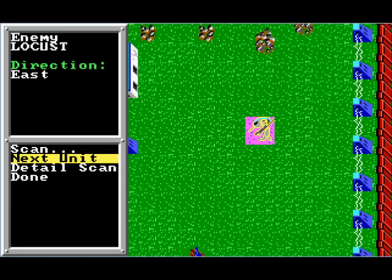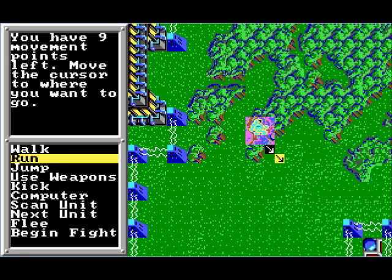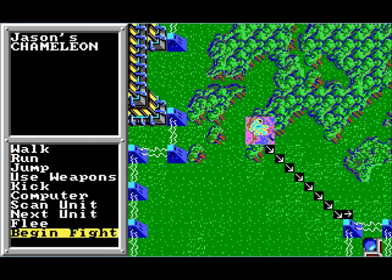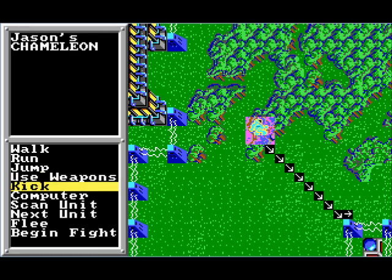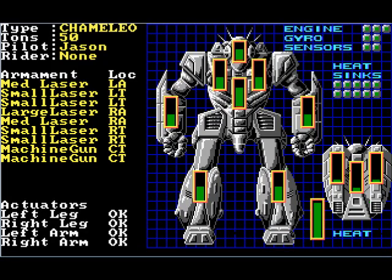Nothing happens yet because if you look at the left side, you can see a building between us and him. He's dragging himself along, rolling or shifting, moving basically one space per turn. Now that we're clear of the rough terrain we can run and move faster. We're down to medium range for that large laser, and we're still not in usable range for the medium or small lasers or machine guns. Things haven't changed — let's take a close look at our status. Yep, looking good.